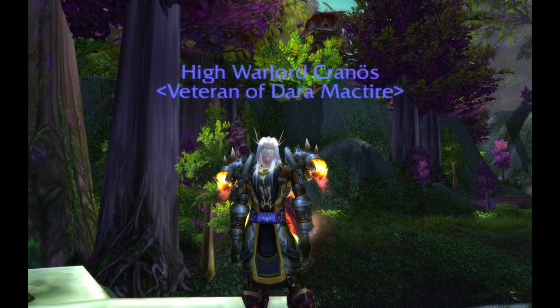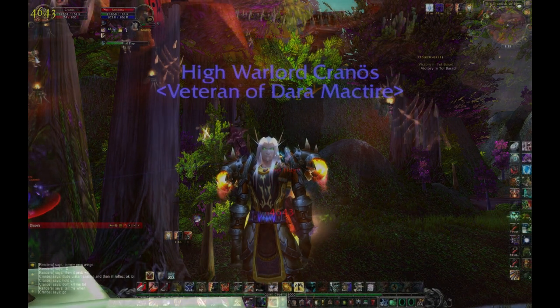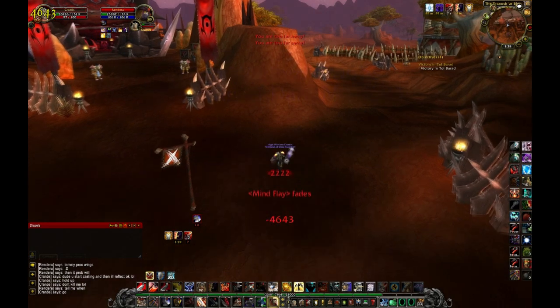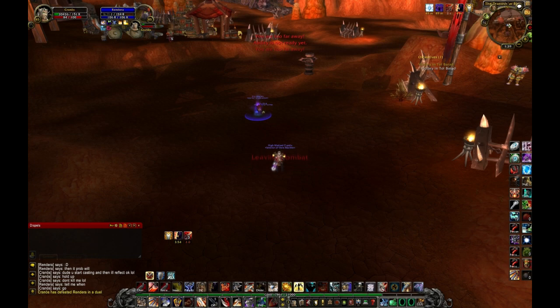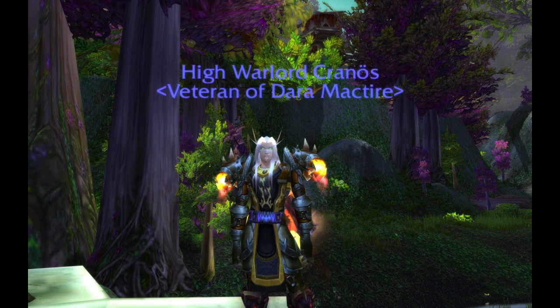The very last macro I'm going to show you is a Spell Reflect macro. This macro is very useful. Like I said before about Spell Reflects — as you saw — you can win a game just by Spell Reflecting one ability. Casters hit you hard. If you Spell Reflect it, it hits them even harder. You need to do this.